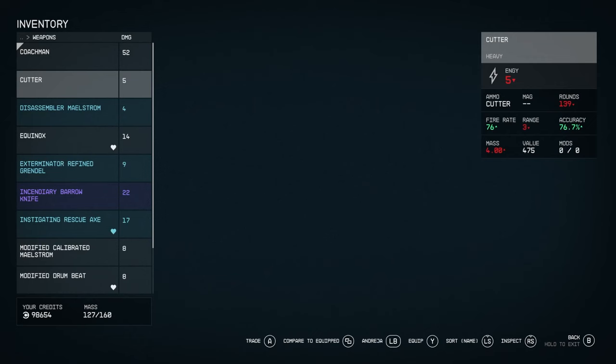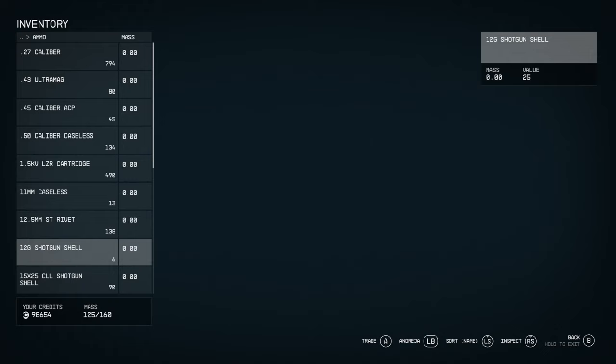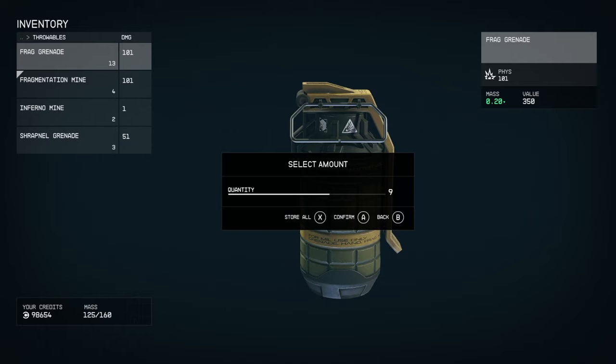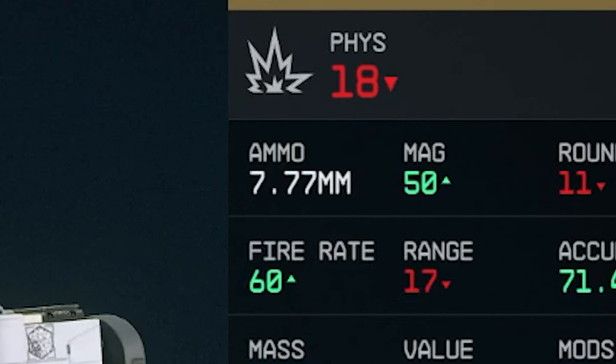I'm going to give her this skip shot suppressed calibrated Grendel since I've only got about 13 bullets left in it. Press A to give her the weapon, then give her just one bullet of the 7.7mm ammo, and just one frag grenade. This now means she has infinite bullets for that gun and infinite throwables as well. Before you give her the weapon, take a note of what ammo it actually takes.